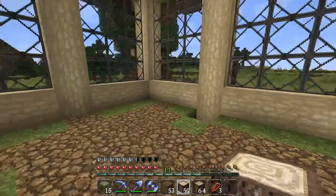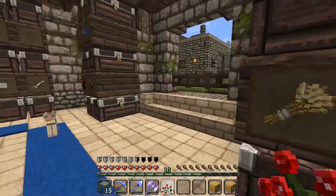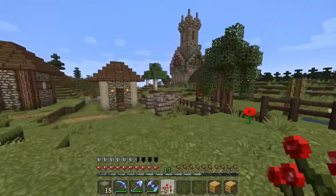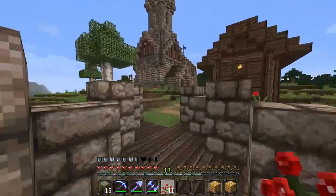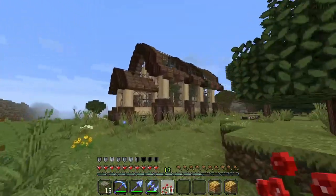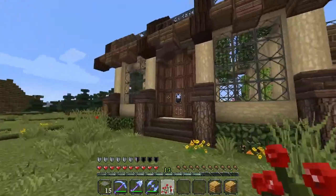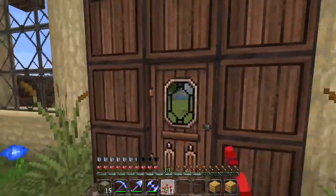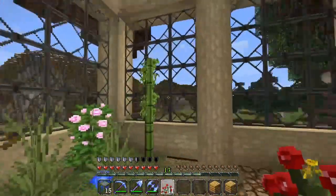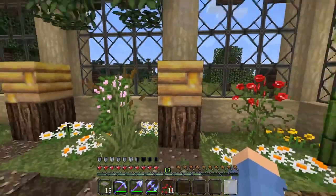We've finally finished the build. Let's grab our two bee nests — hopefully the bees are still in there. Let me show you guys what I've done with the decorating. I think it looks really good. I've put flowers all around because we're going to need them for the bees, and I've got some leaves hanging like vines which I think looks incredibly awesome. Let's go ahead and pop bee nest number one there and bee nest number two there.